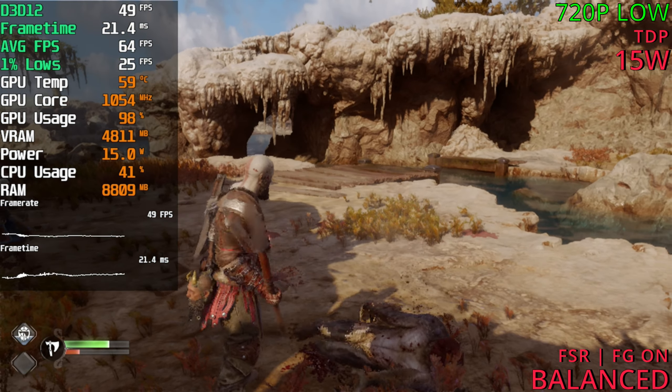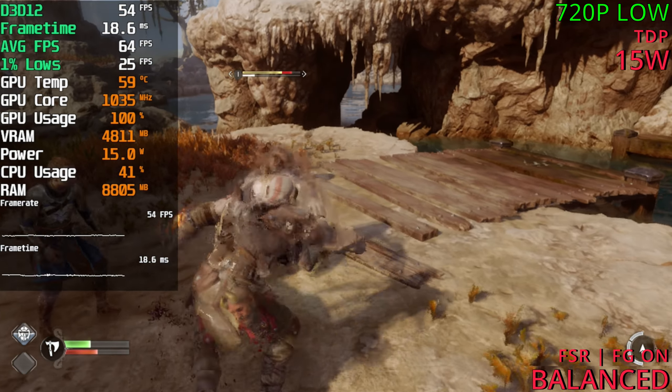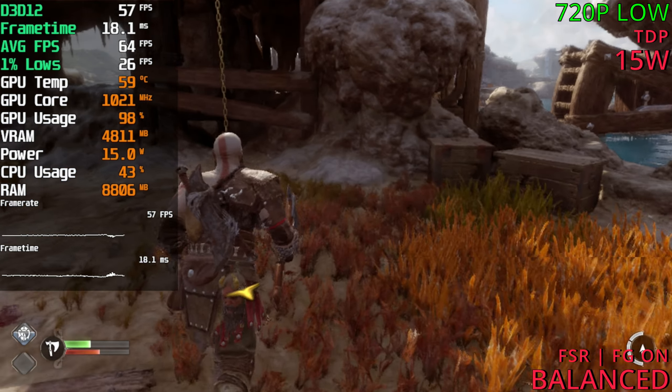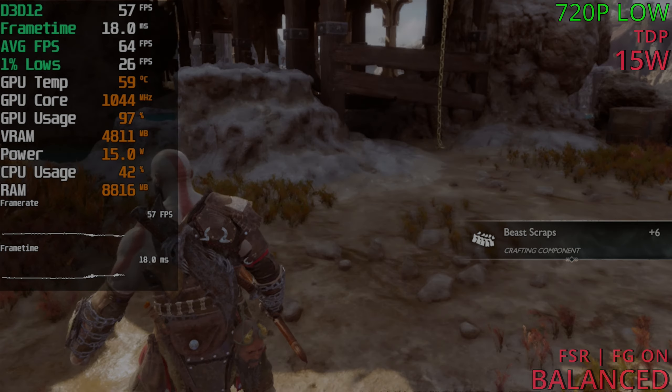At 30 watts, play at 900p or 720p — ideally at low settings. You can play at medium too but frame gen is definitely needed. At low settings you can play native at 720p. That's God of War Ragnarok on the ROG Ally — hope you enjoyed, thanks for watching, and I'll see you next time.